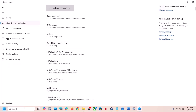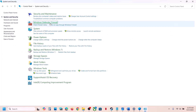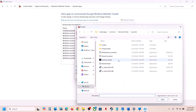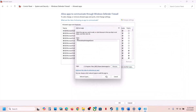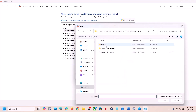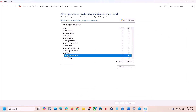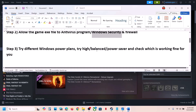Type Control Panel in the Windows search box, go to System and Security, then Windows Defender Firewall. Click Allow an App or Feature Through Windows Defender Firewall, click Change Settings, then Allow Another App. Browse to the game folder, select the exe file, click Open and Add. Also add the exe from the Binaries Win64 folder. Once both are added, launch the game and check.